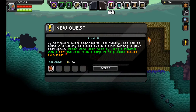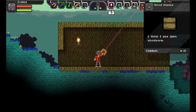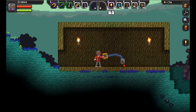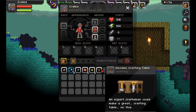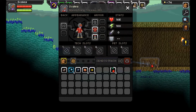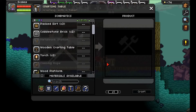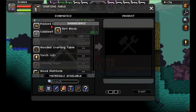Now it wants me to hunt and then cook the meat that I get from hunting — we'll do that probably on the next video. For now I'm just going to place this crafting table. If your hotkeys are full, just press I to go into your inventory and you can find it in there — just drag and drop. It's kind of a pain because the inventory window stays open, as I mentioned before.